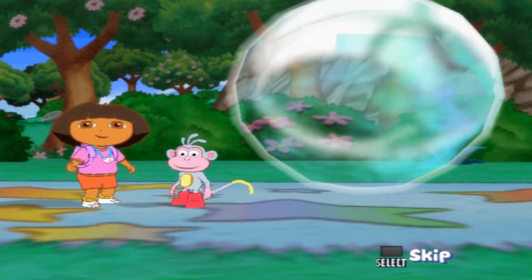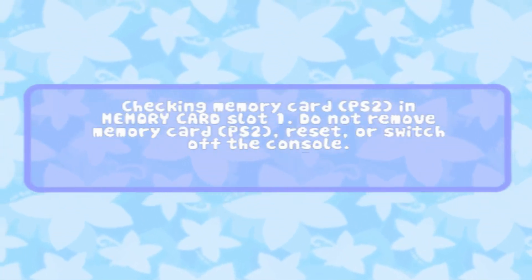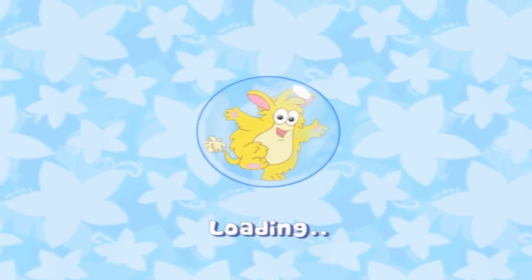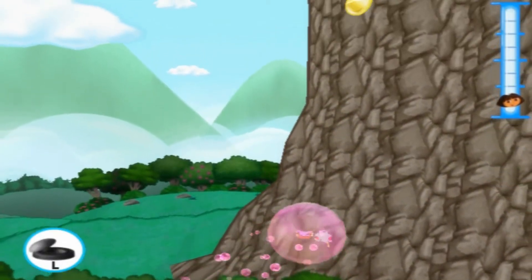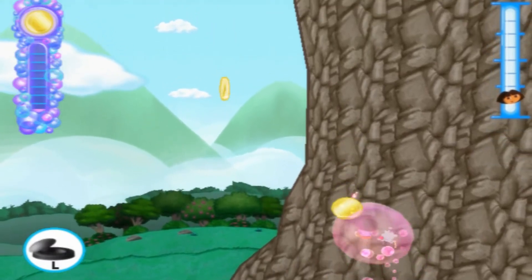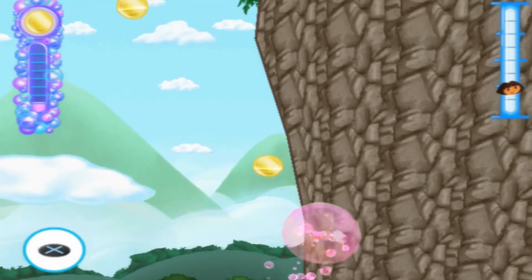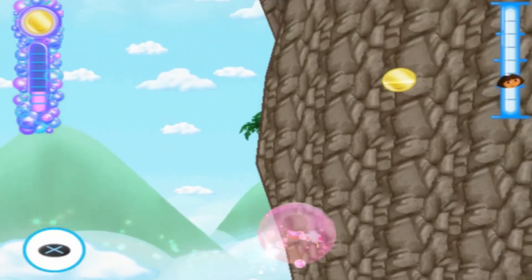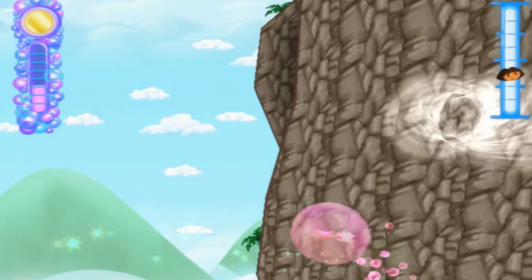Wishing Whistle, here we come! We can use this Whistle Bubble to fly up the cliff! Move the left analog stick left or right to move the Whistle Bubble left or right! Move the left analog stick and press the X button to make the Whistle Bubble quickly move in that direction! Watch out for those gusts of wind!